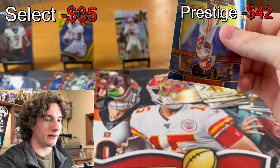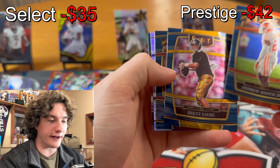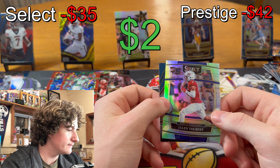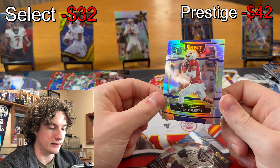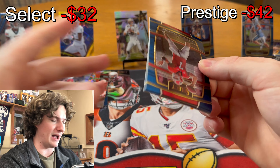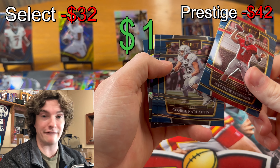I'm gonna give it to Select because of that Randy Moss red laser. We got another Viking — Andrew Booth, he'll be back this year, he's really good. Brett Favre, another Viking. We got a rookie silver. Jalen Tolbert — Cowboys. Miles Garrett. Pretty clean. I pull a lot of this stuff, I have a couple of his autos from Illusions, but I'm not sure how good he actually is. We got another silver, Stafford, and a George Karlaftis.